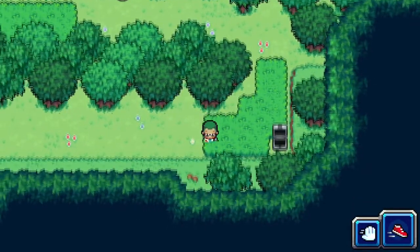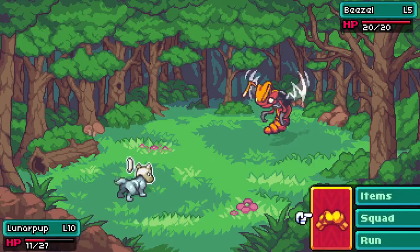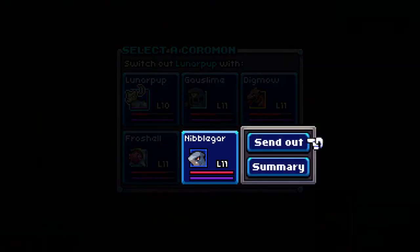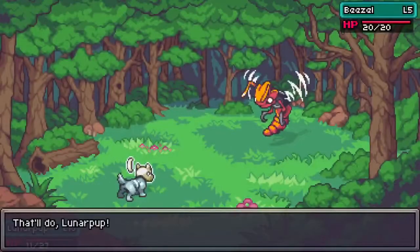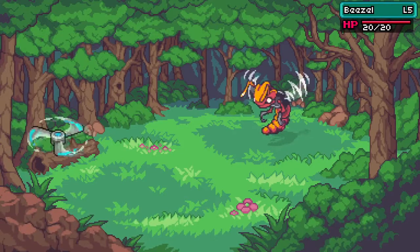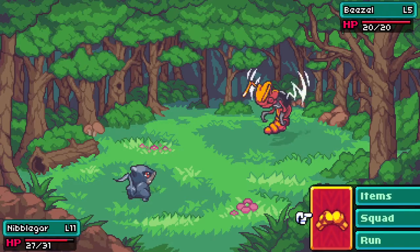Let's see what we can get here. We just need one more battle to get my Lunar Pup up. It's a Beezle — I don't need a Beezle. I probably should just push ahead and see what we can do. Let's go with my Nimblegar — I kind of want to see him evolve and see what he has since he's a starter. Maybe we'll go back and get that Cub Zero and level him up.